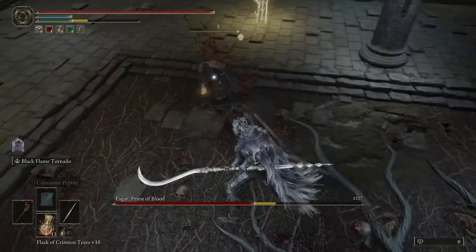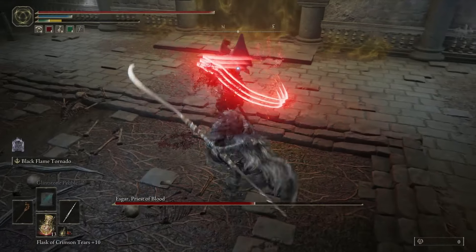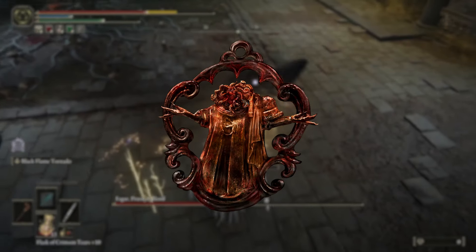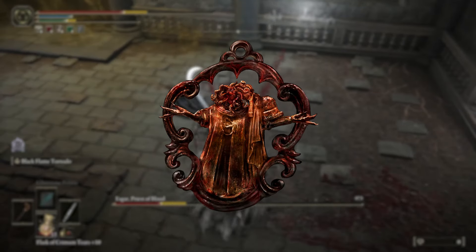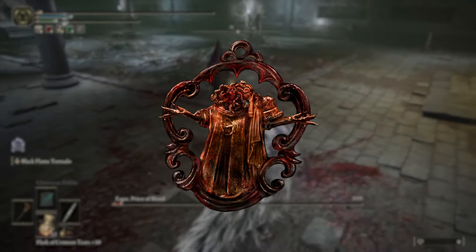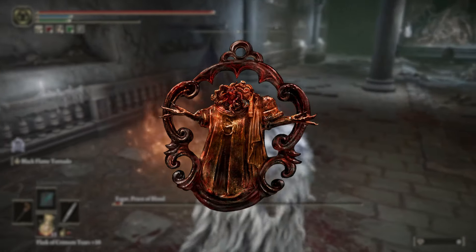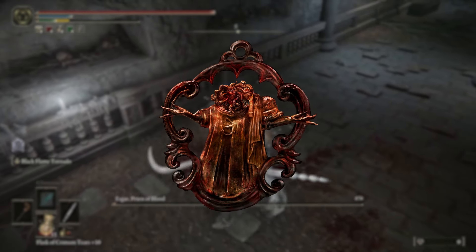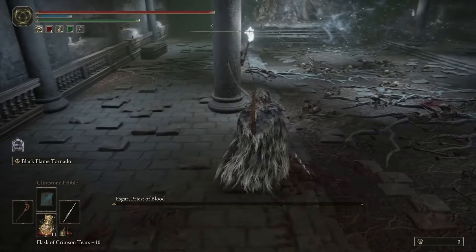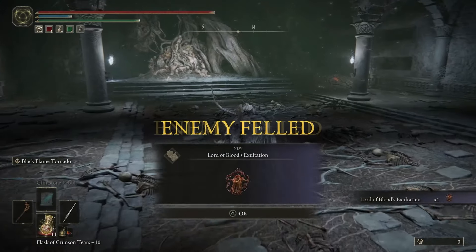He drops the Lord of Blood's Exaltation Talisman upon defeat, which grants a 20% attack power buff for 20 seconds when blood loss is procced in the vicinity — 12% for PvP. The perfect talisman if you're running a bleed-based build. I like Esker. I hate his dogs. I want his pyramid head.